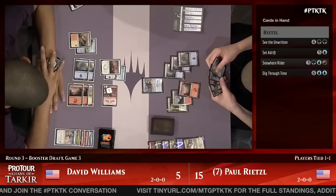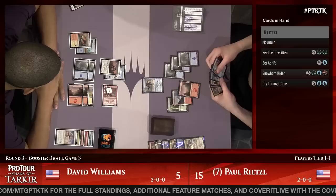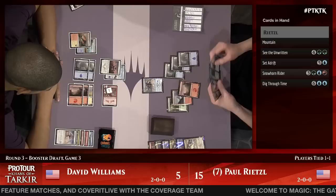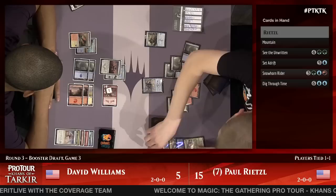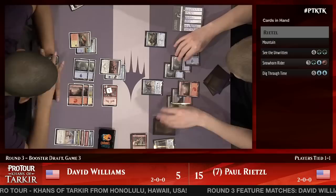He can cast Set Adrift for a single mana and cast Snowhorn Rider with the extra land, but that makes it harder to cast Dig Through Time. He can't do both Set Adrift and Dig Through Time here. He wants to get Snowhorn Rider on the battlefield — this allows him to attack for two, loot, and threaten lethal in a bunch of different ways next turn.